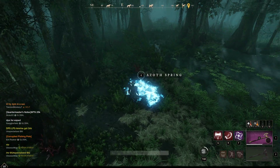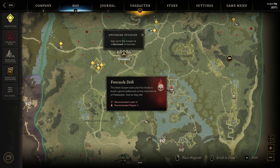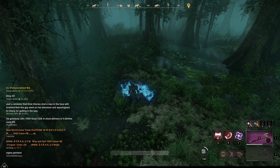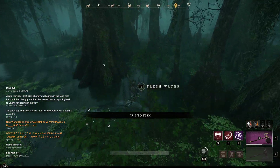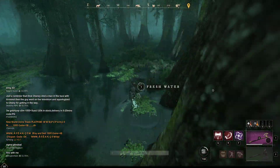You can find Azoth Springs all around this area before Castle Drift, just southeast of the main Reekwater settlement. If you run around the swamp areas near the body of water, you'll find these Azoth Springs all over. Off of one I got three Azoth — you can usually get between three and eight, just depends on your luck.